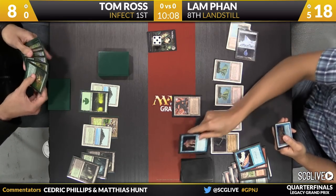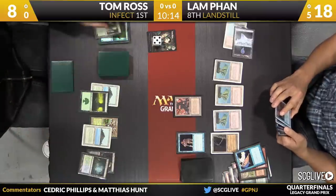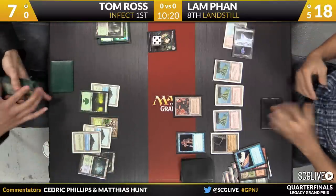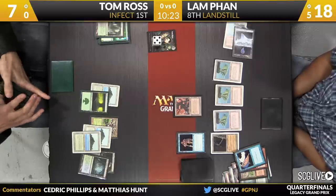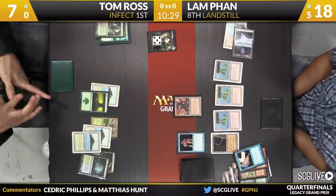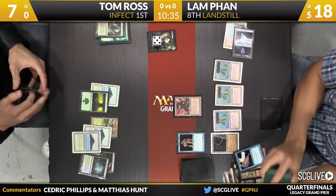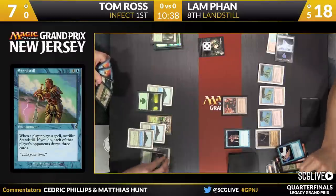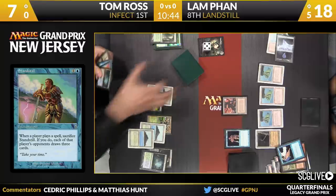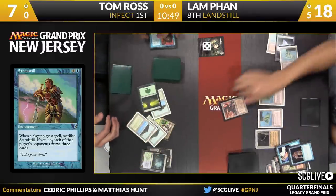Looks like someone might slow down a little bit — that's the reason why. One of my favorite scenarios: I have seven cards in my hand and they're all blue. This is a Standstill. Ross is going to sacrifice a Verdant Catacombs, search up a land so he can hard cast a Force of Will. Not all the Standstills out of Lam Fan's deck are safe — this one, however, is. It's like we're in a time machine back to an earlier time in Legacy, where things were more honest with burn spells and counter spells than the Standstills.